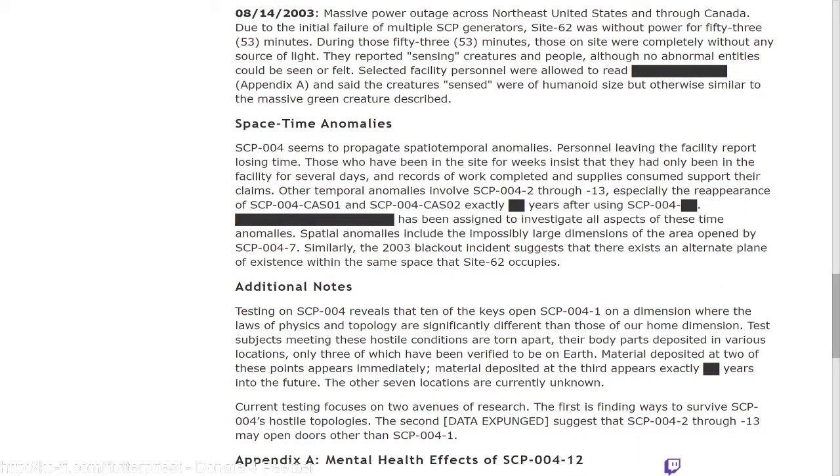Space-time anomalies: SCP-004 seems to propagate spatio-temporal anomalies. Personnel leaving the facility report losing time — those who have been on the site for weeks insist they have only been in the facility for several days, and records of work completed and supplies consumed support their claims. Other temporal anomalies involve SCP-004-2 through 13, especially the reappearance of SCP-004-CAS-01 and CAS-02 exactly [redacted] years after using SCP-004-[redacted]. [Redacted] has been assigned to investigate all aspects of these time anomalies.